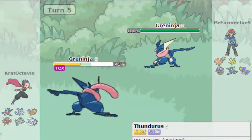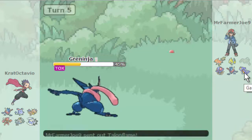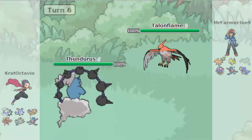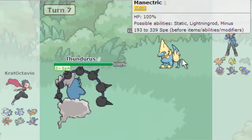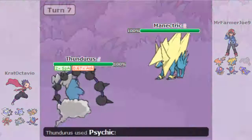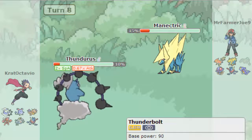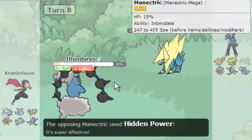I'm going to go out to my Thundurus. I really should have HP Ice on this thing for Garchomp. Because I'm predicting him to go out to Garchomp here, it's Manectric. He's given me a free Nasty Plot and I'm about to hit him with a +2 Thunderbolt from Thundurus. But I don't hold the hit too well. Because he knows I outspeed him he's probably going to go out to Greninja, so I'm just going to Thunderbolt — no, he actually does outspeed me now.